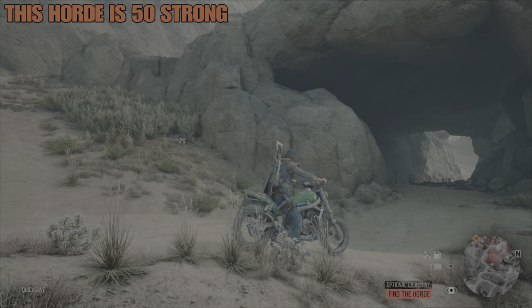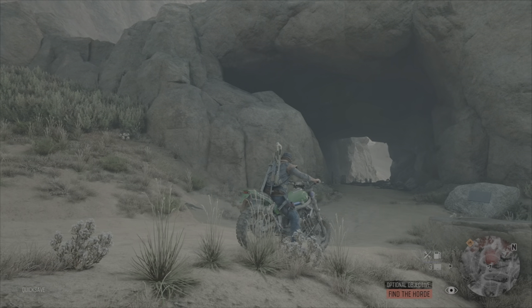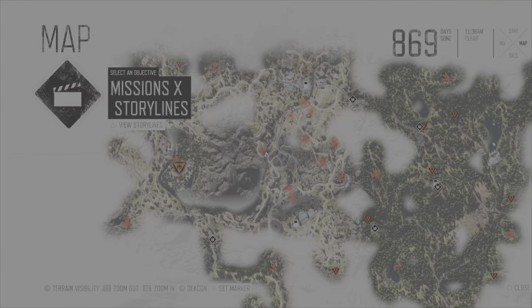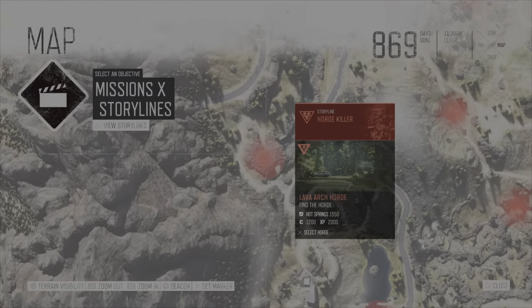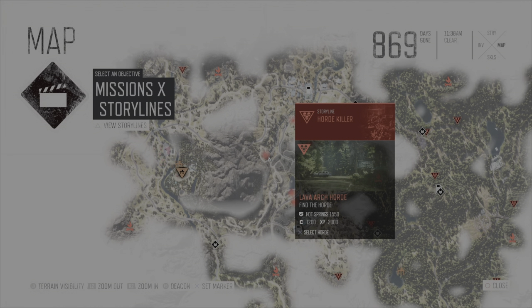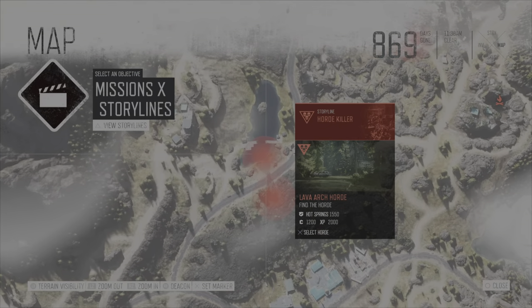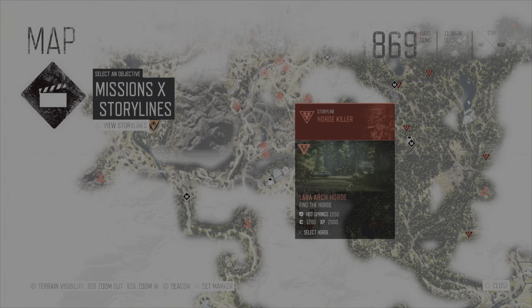This horde is 50 strong and resides pretty much centrally in the Belknap region. It's one of four hordes in the Belknap region available right from the very start of the game. This is their daytime location where you'll always find them. Their nighttime water location and nighttime feeding location are very close to each other — just across the road — so if you're looking for them at night they are exceptionally easy to find.